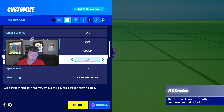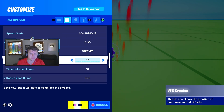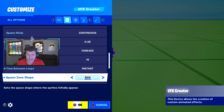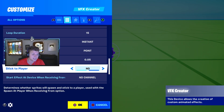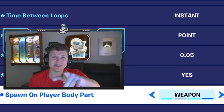Next, change randomness to 0%, then scroll down to sprint duration and change this to 0.3 seconds. Go to time between loops — set that to instant. After that, change the spawn zone shape to point. Then for spawn size, change that all the way down to 0.05, and make sure stick to player is set to yes. Finally, change the spawn on player body count to weapon, and you'll now be able to use your lightsaber.